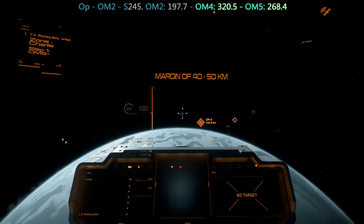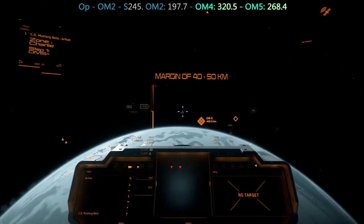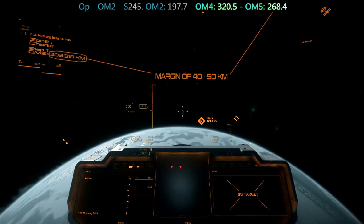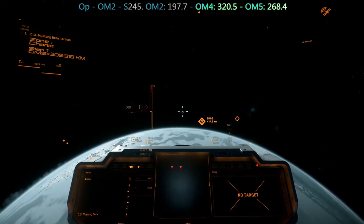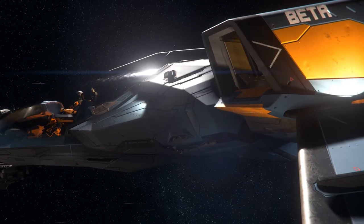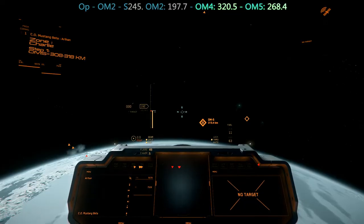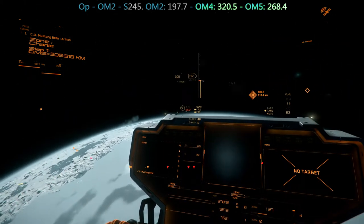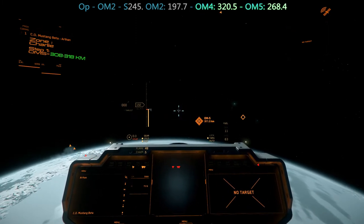In our example, OM5 target is 268.4 km. By adding 40 km, that gives us 308 km. So our first waypoint will be to position ourselves at 308 km from OM5 in orbit. We slow down to reach our distance smoothly. At around 312 km — that's good enough. We do not need real precision yet.